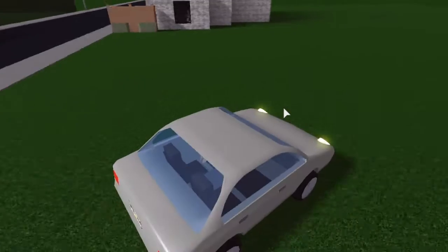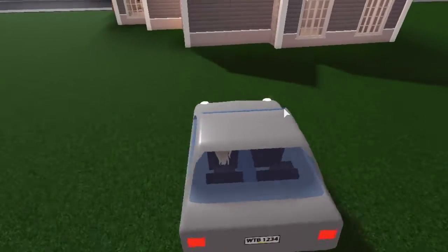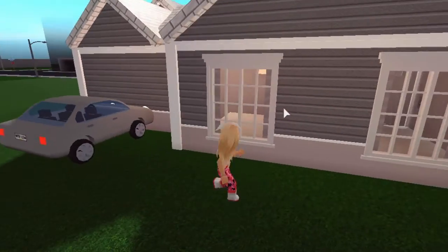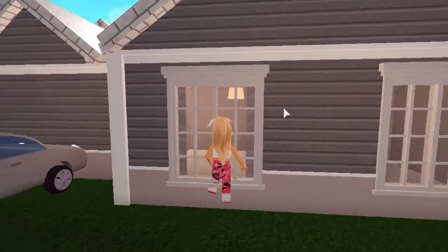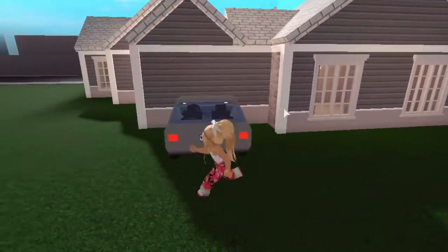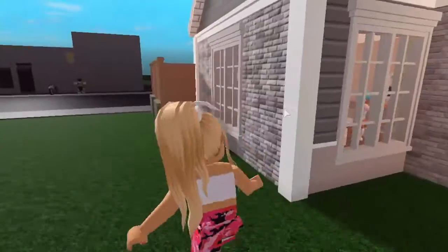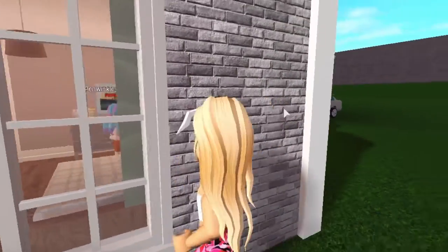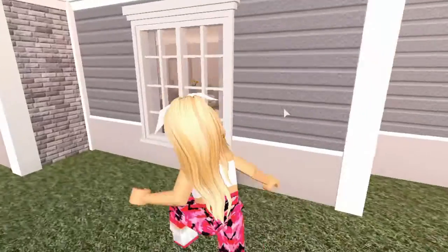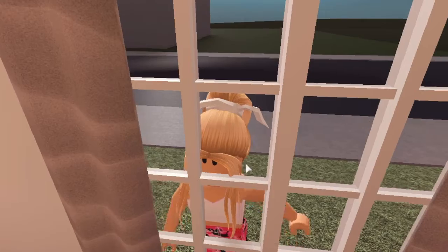Oh, this house should be good — she's home! Okay, so we're gonna break in. I'll park right here. Okay, it looks like this is the garage. She's right there — let's try breaking in through the front. This is more like a try-not-to-get-caught thing. Okay, let's see if this works.